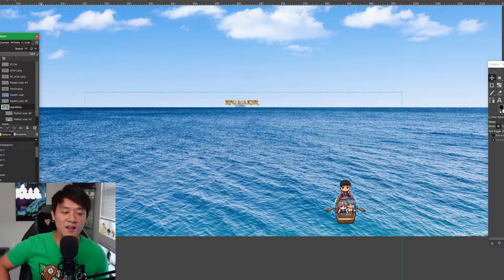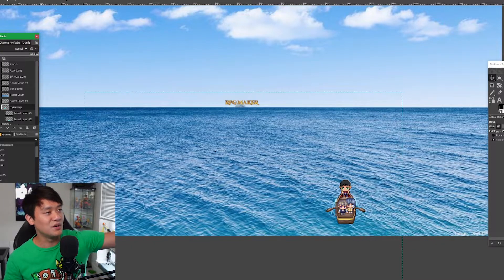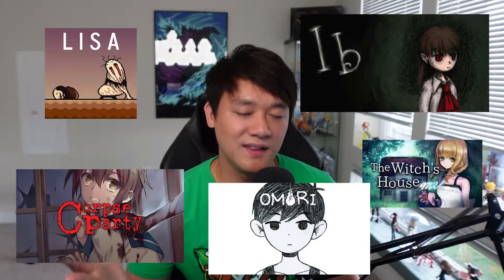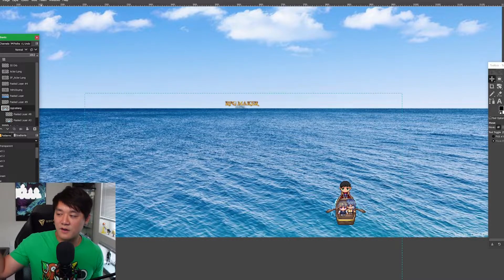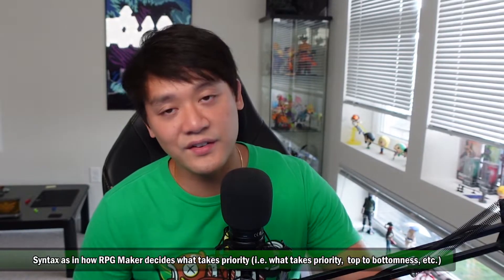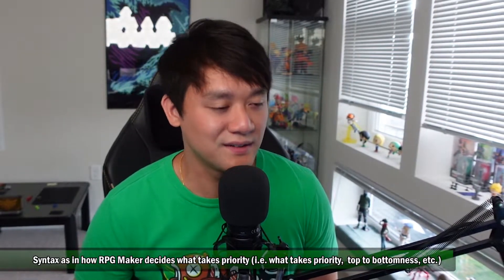At the tip of the iceberg, you see the words RPG Maker and hear about games like Ib, Witch's House, Corpse Party, Omori, and Lisa — story games that made their way out and were well known for their time. We've all heard of RPG Maker, the engine that does not require coding, which is, in my opinion, a little bit of a lie. Technically you don't have to type any code whatsoever, but you do have to know syntax.